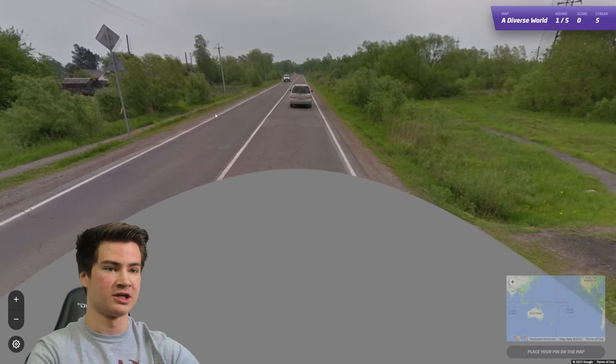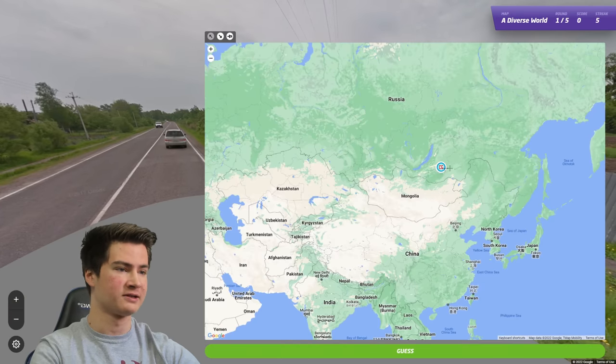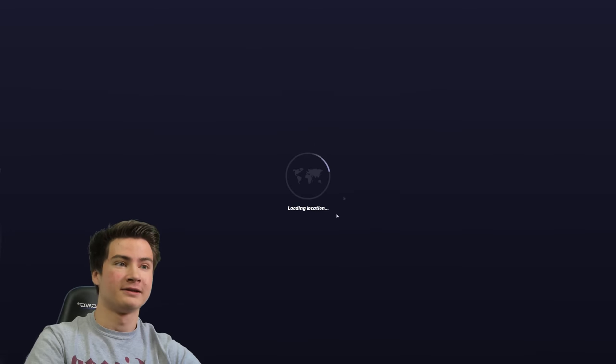This one should just be Russia - we got all white road lines, Russian poles, Russian architecture. Feels pretty deep, honestly, this could be way far east. I'm going to go out here. Yeah, it is all the way there - I should have risked it. Okay, that's fine, let's go to round seven.